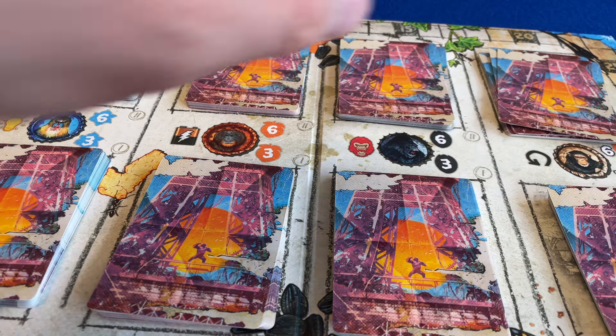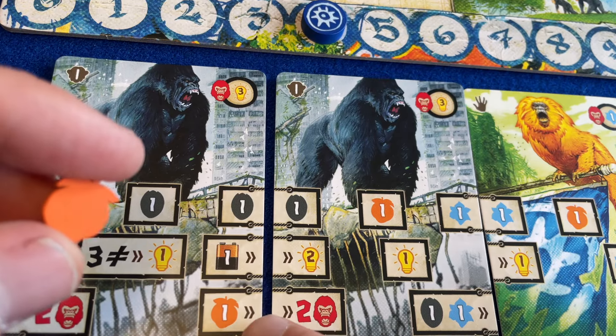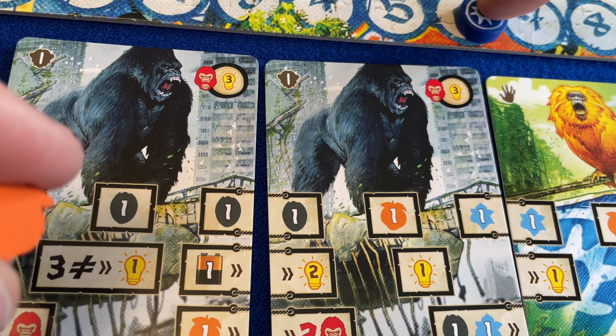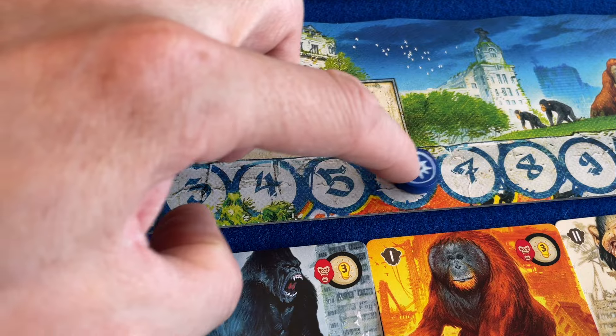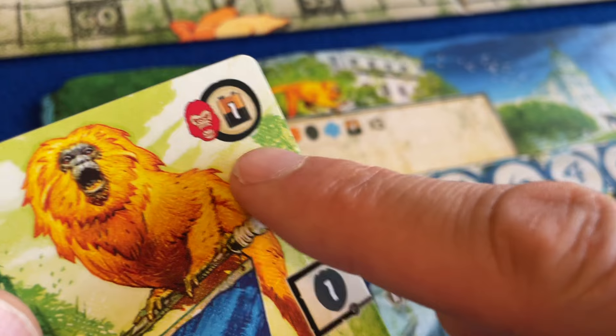After Us has a neat system for trashing cards – an ability which appears to be a core focus for the gorillas. When you play a gorilla card, creating an appropriate action combination, you can advance on your own personal rage meter. And when you reach a certain point, you can spend rage to trash a card from your hand.